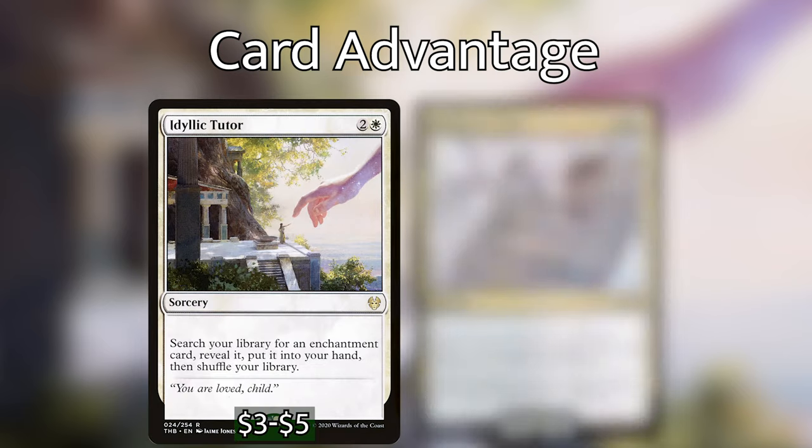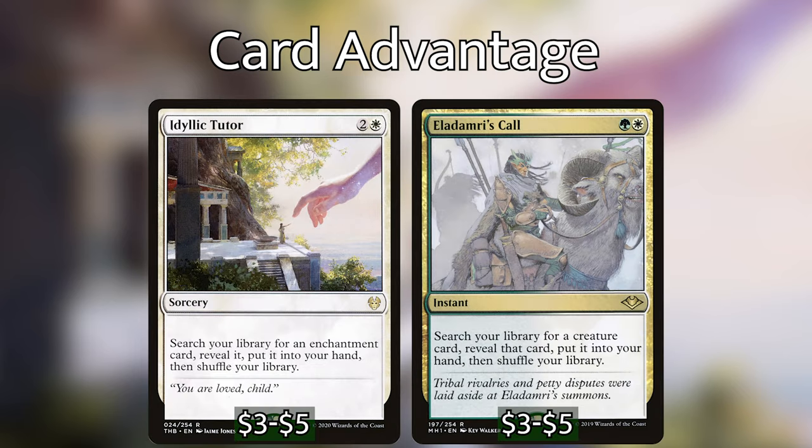We have two tutors: Idyllic Tutor and Eladamri's Call. With Idyllic Tutor we're mostly going to find our enchantress effects, since most of our enchantresses are enchantments themselves — but we can also search for interaction in the form of enchantments to remove pieces from our opponents' boards. Eladamri's Call is super nice — it's instant speed and lets us tutor for any creature. Getting those enchantresses down on the table quickly is critical, because one problem with auras is that opponents can respond to an aura being cast by destroying the creature, and you lose both the creature and the aura — a two-for-one. The enchantresses break that parity: even if opponents kill the creature, we're still drawing multiple cards off the aura and hopefully drawing into more auras. It's like a train that keeps rolling.